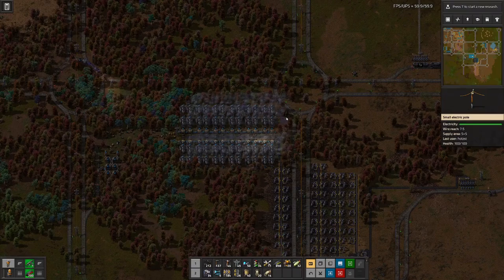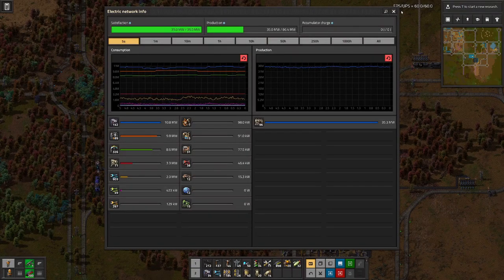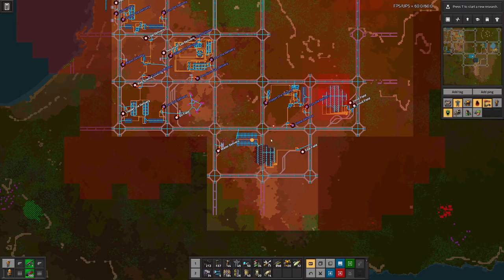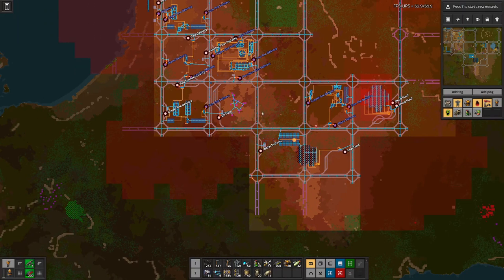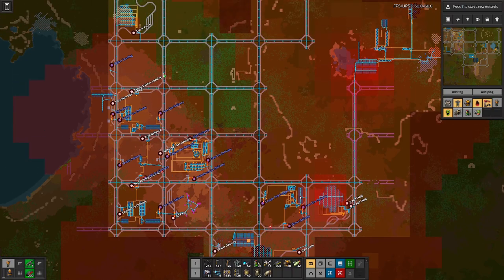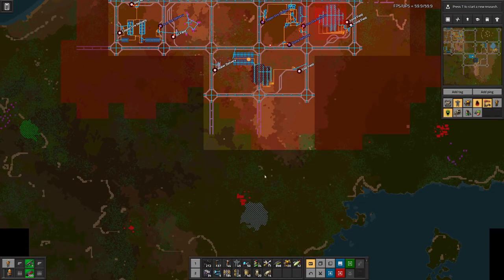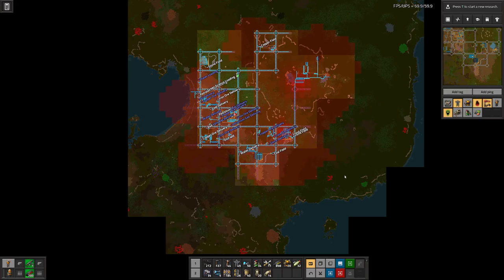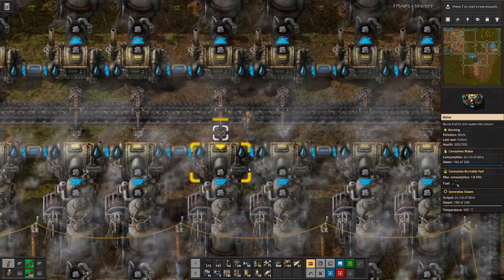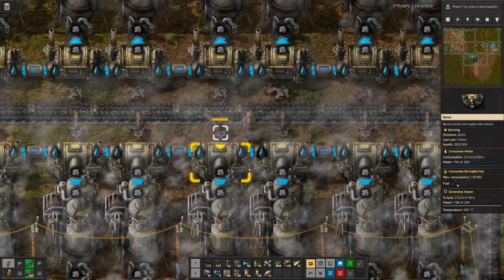This has doubled the potential power output that we can have. By building it here in the forest I'm hoping to contain the pollution a bit from spreading, because down here we do have some alien nests that we need to keep an eye on. I would really like to push science forward before we have to deal with more aliens that stand in the way of our expansion. That's it for today — hope you enjoyed it, and tune in next time when we will look at chemical science. Until then, goodbye!